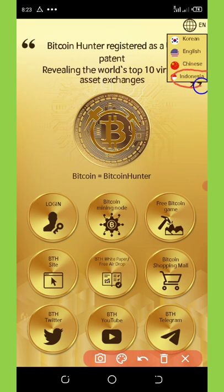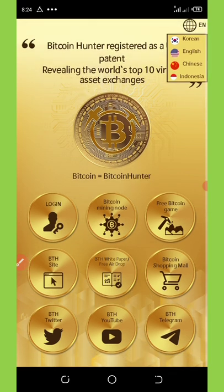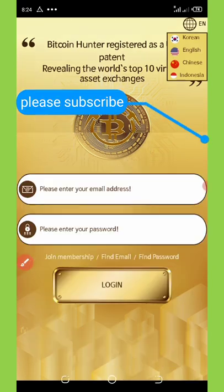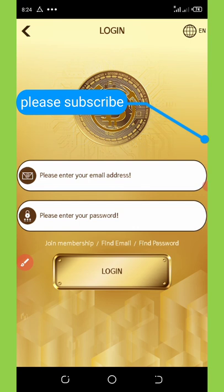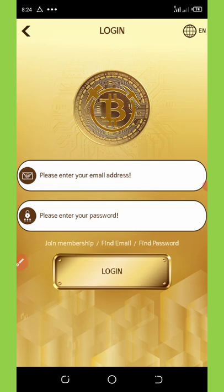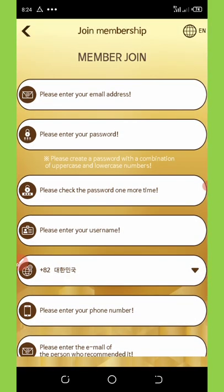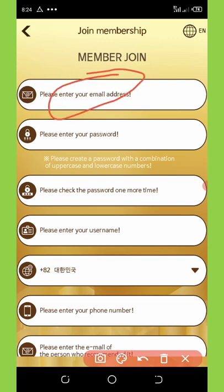If you are from Indonesia you can change to any other language of your choice. To register, scroll and click on login where it says login. Since we don't have any account we need to register, so click on join membership. Once you click on join membership it should load up. All you need to do is fill out your email address, enter your password.